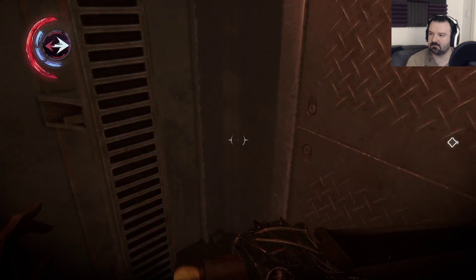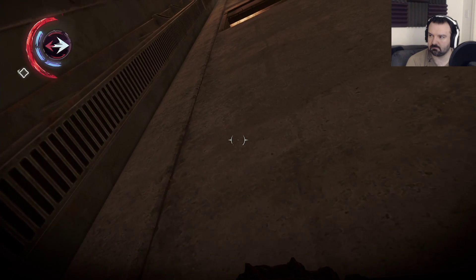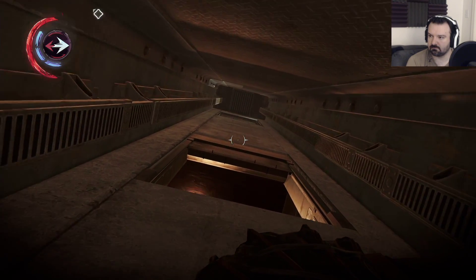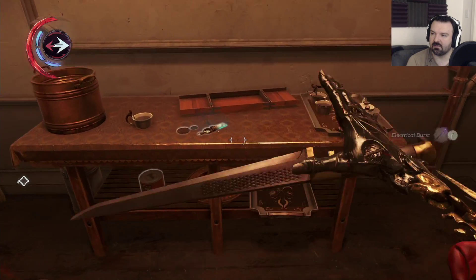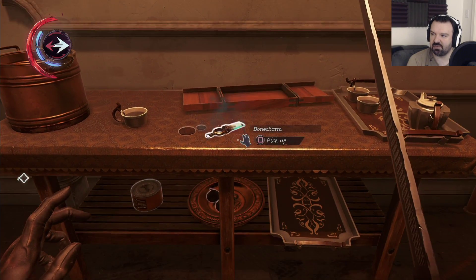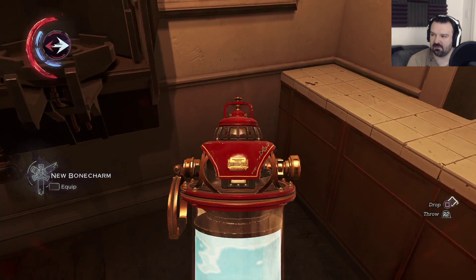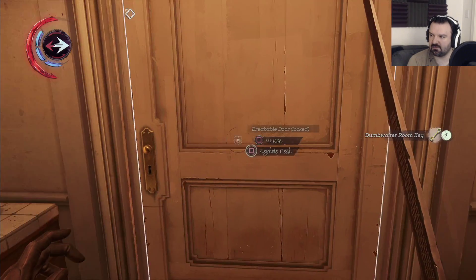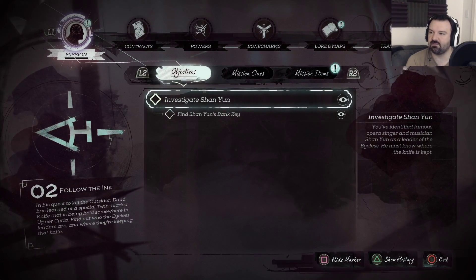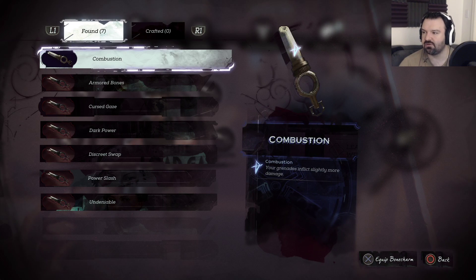There we are! Here's everything — here's your bone charm, coins. There's a ridiculous amount of stuff. That's how I disable it. Here's the key. Let's see what the bone charm is — Combustion! Your grenades inflict slightly more damage. I don't even have grenades. I don't even have it.